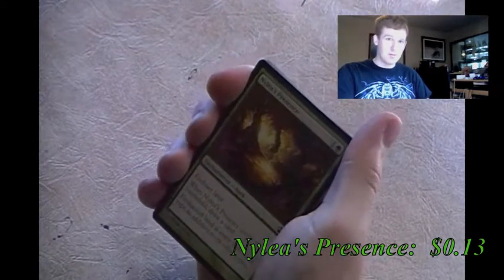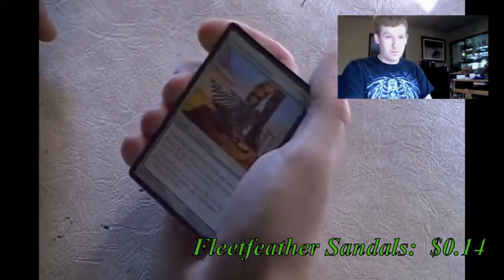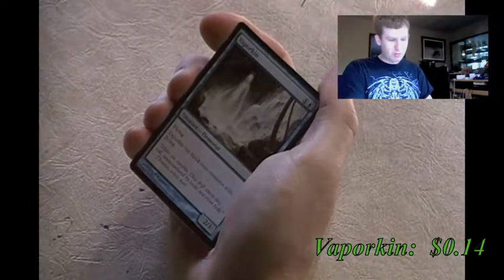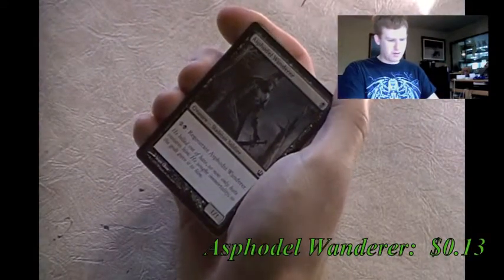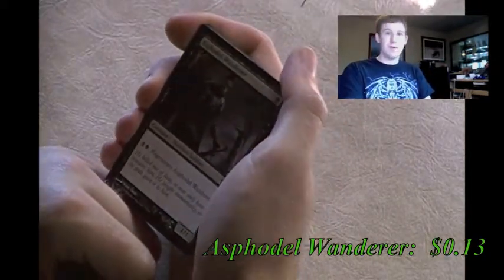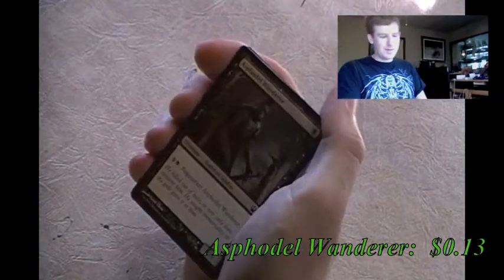Swiftfeather Sandals - equipped creature has flying and haste, I guess it's a good way to throw 4 mana away. Vaporkin - flying but can only block creatures with flying. It's a common, what do you expect. Felhide Minotaur - nothing special, just a 2/3. Ashpodel Wanderer - oh, that's where I heard Ashpodel! From the Gray Merchant of Ashpodel, or as many people call him, Gary. Maybe it's just a location in Theros. Can't really say much about it, just a regenerator.